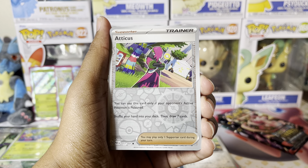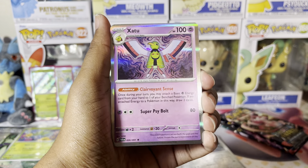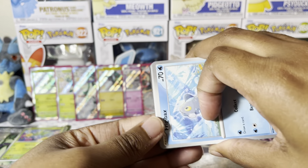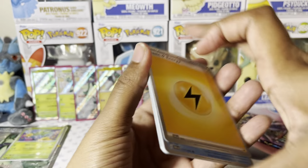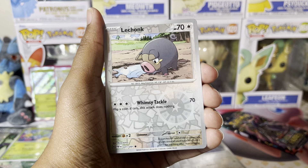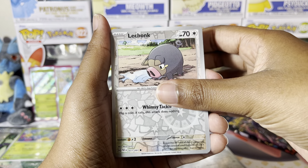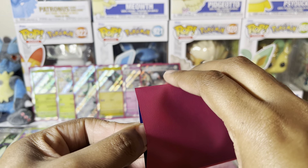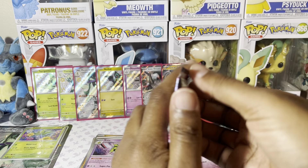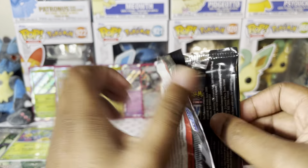We have Reverse Holo Atticus after pulling a regular Atticus over here, Reverse Holo Briar, and a Holographic Zatu. Three packs left. We can maybe get two more hits — one big hit would be nice. Frigibax, Pineco, Numel, Natu, Grafaiai, Iono, Kilowattrel, Reverse Holo Lechonk, Reverse Holo Ralts, and a Great Tusk EX. I definitely have this one for my master set, but I did not have as many duplicates of this one as I did the Iron Treads — I had more Iron Treads than anything.